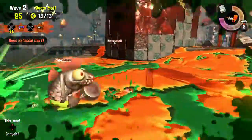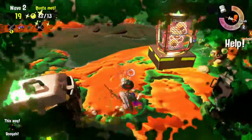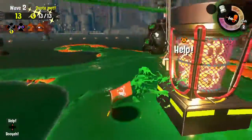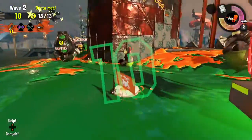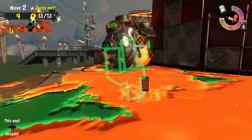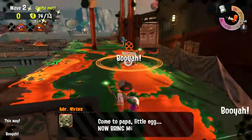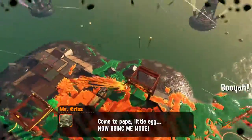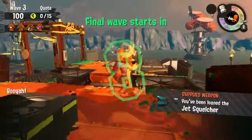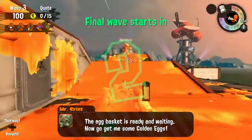We got the quota and stuff, but we're not good because there's a lot of enemies here. These guys are retreating, they want to be protected. I got him. Finally got the Jet Squelcher — it's been about eight waves and now I got the Jet Squelcher on my ninth wave. Been a while but finally got it.